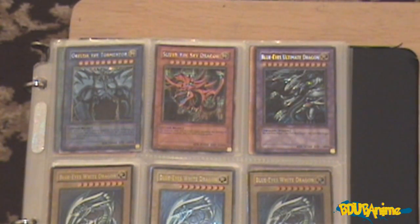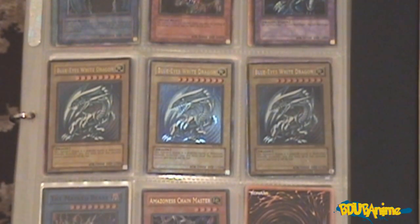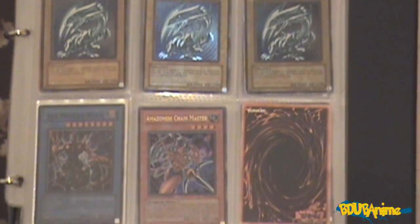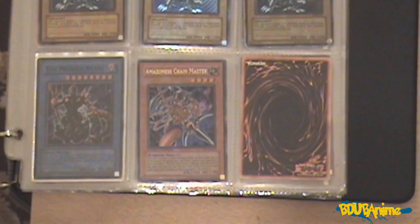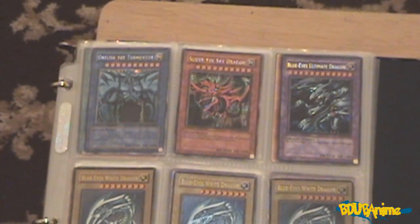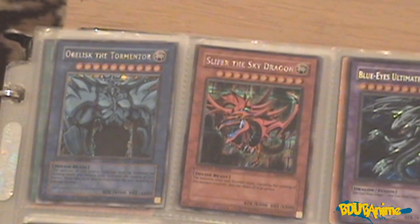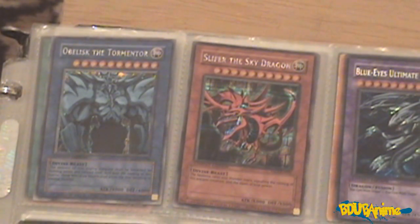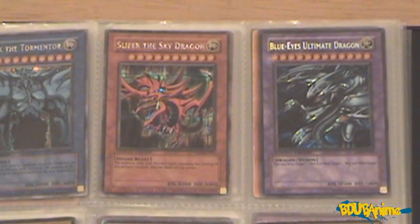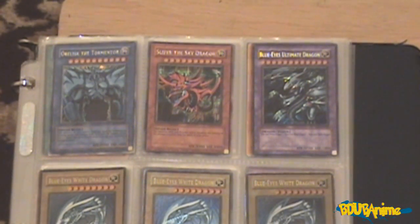First up we have my Egyptian God cards, followed by my Blue Eyes Ultimate Dragon. My three Blue Eyes White Dragon cards at the bottom — when I turn the camera down, you will see the Masked Beast and Amazonist Chain Master from the Shonen Jump limited edition issue. Obelisk the Tormentor, Slifer the Sky Dragon — these are the official Egyptian God cards, and over to the side we have Blue Eyes Ultimate Dragon. Epic cards — Yu-Gi-Oh was some pretty good stuff back in the day.